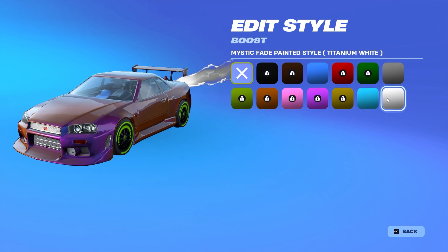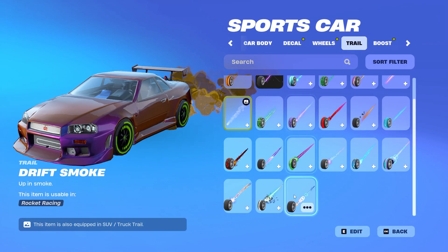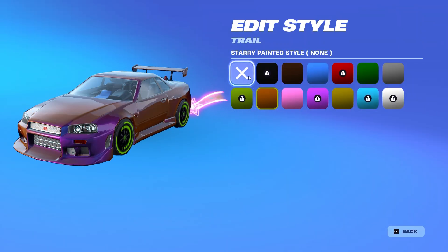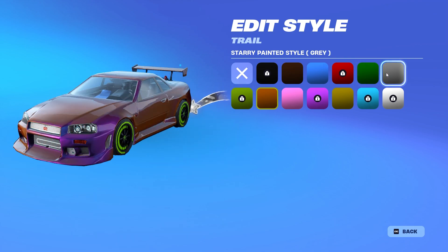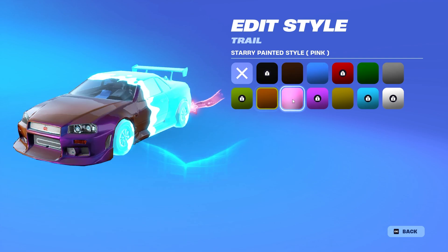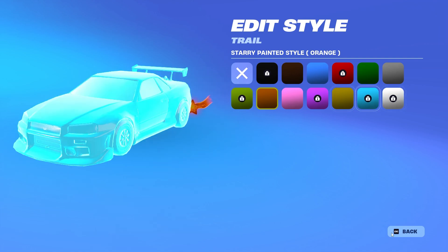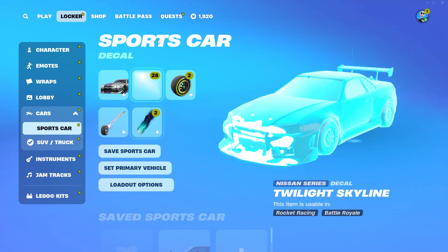Those ones come from completing the weekly challenges which everybody can do — definitely recommended. Let's head over to the trails. We have the Starry trail yet again — it's actually pretty clean, you can see it clearly. We have black, burnt sienna, cobalt — a very clean trail if you want a star-themed one. The Mystic Fade trail is a really nice one sadly I do not have it just yet as that is going to be in week three and I'm not waiting three weeks to do this showcase.